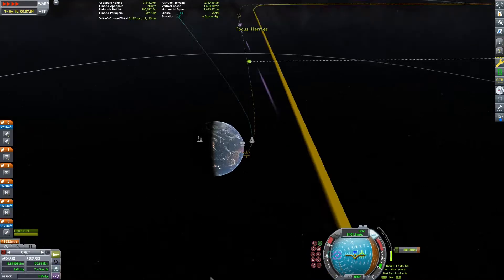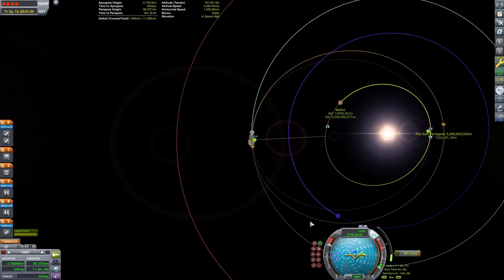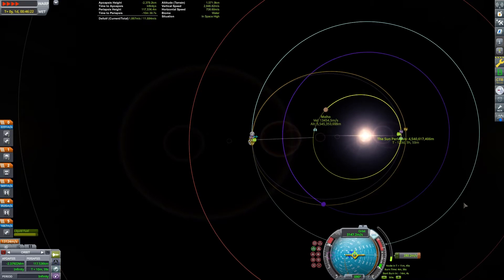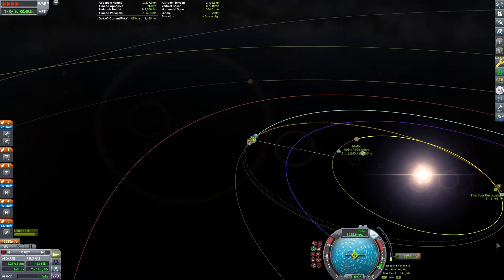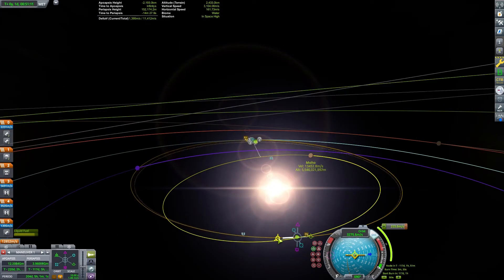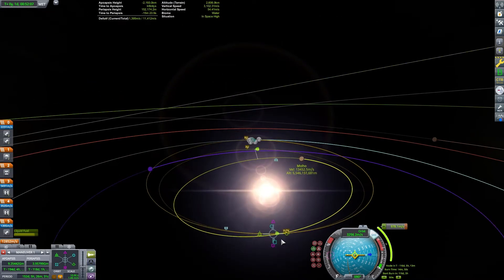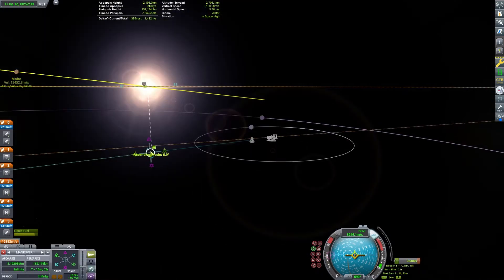Since the craft has lots of delta-V, Val decides to depart from Moho at the descending node rather than a transfer window. This means the crew will be making several burns in interplanetary space and won't be able to take full advantage of the Oberth effect. A typical Moho mission can take as much as 6,640 meters per second of delta-V to go from low Kerbin orbit to orbit around Moho.